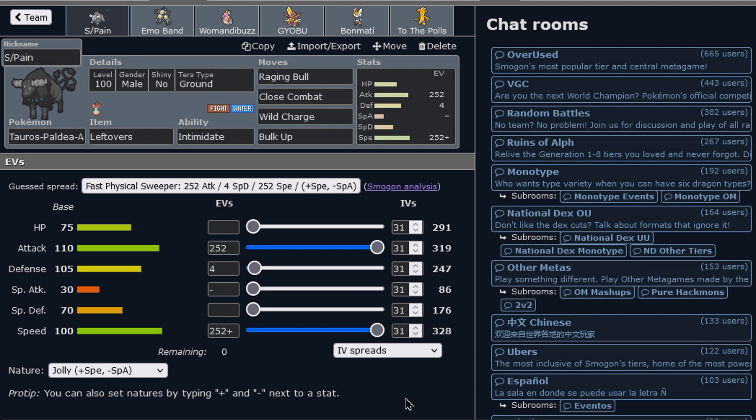Ladies and gentlemen, welcome to the Gotta Use The Ball series. We're still in the Addi Taurus Saga. We're going to do two separate videos for the Taurus Paldea Aqua Form, and then we'll do another one for the Paldea Blaze Form.